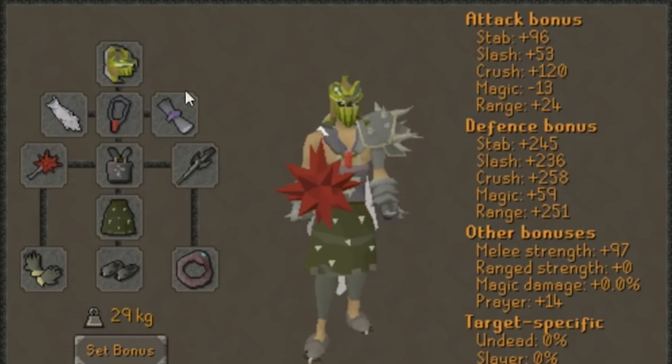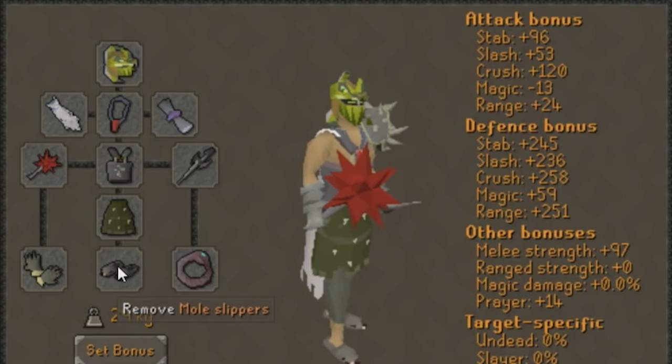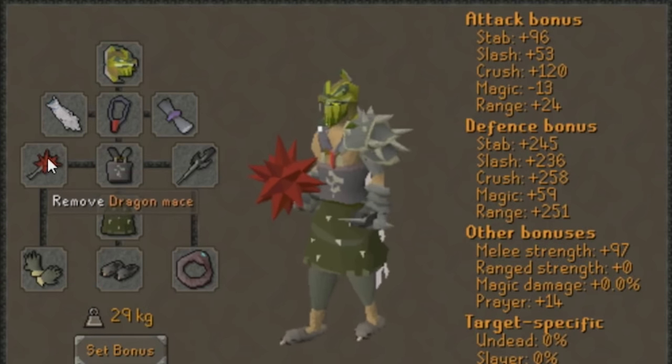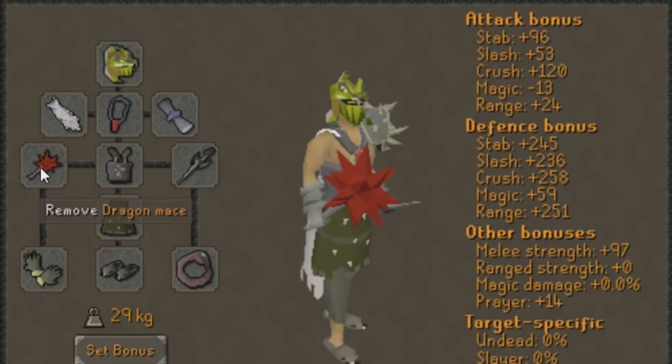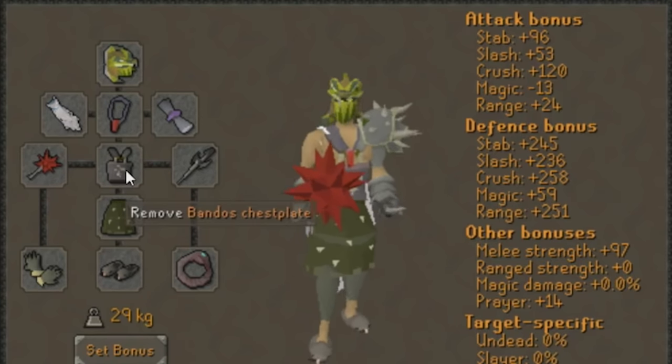Starting off you're going to want to wear this gear here, or at least match it as close as possible. Musa's are obviously best in slot — any other boots are dead content. The Dragon Mace is 100% fine, this is your friend now, this is all you need. It's 30k and it slaps. Everything else just match it best you can.